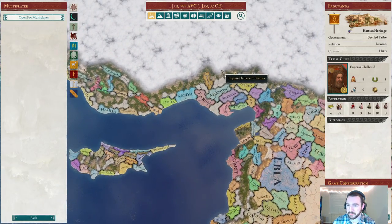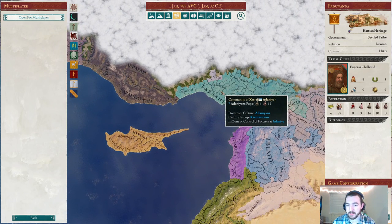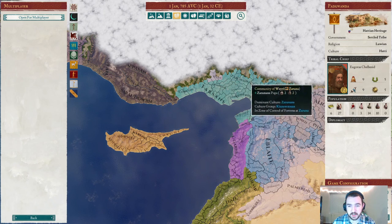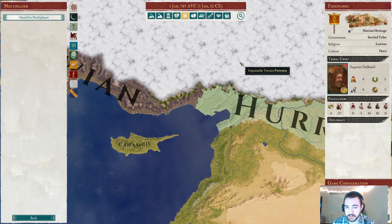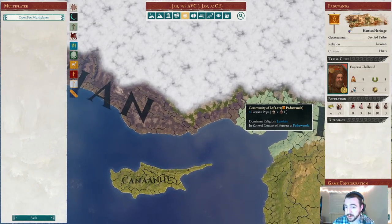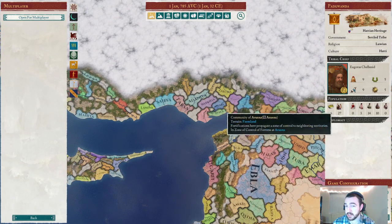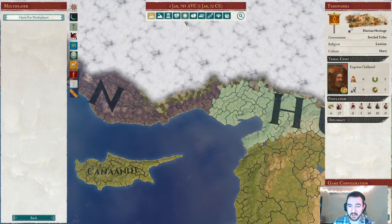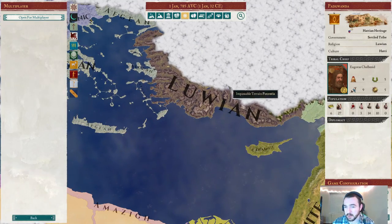As for our starting situation, we are of Hattian culture group, Hattie culture. We're nearby the Kizuwatna culture group, which has a bunch of different cultures, and these are all going to be very unfriendly to us because they're a different culture group. Fortunately, we do have some religious overlap. We are on the very border of the Luwian and Hurrian religions — we are Luwian religion. We're going to have some religious kinship with some folks around us, although religious disunity with others. Most of Anatolia is held by Luwians.